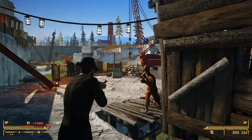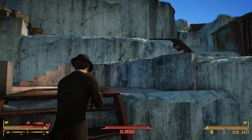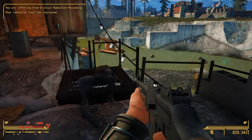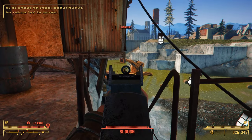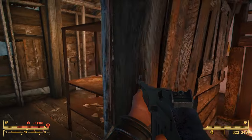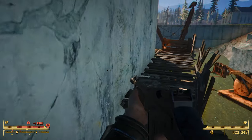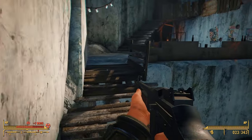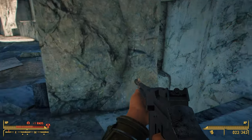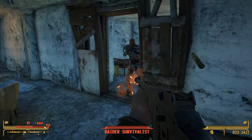If you'd like to get your hands on this weapon, it is added to the level list — you'll start picking it up after level 40, and it'll spawn on higher-level enemies like gunners and raider bosses. The weapon has a level cap somewhere in the two to three hundreds, so level 40 isn't too bad — that's around when you start seeing late game weapons in the vanilla game. The vanilla assault rifle spawns around level 28 as a reference point.